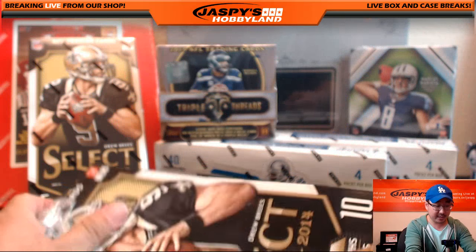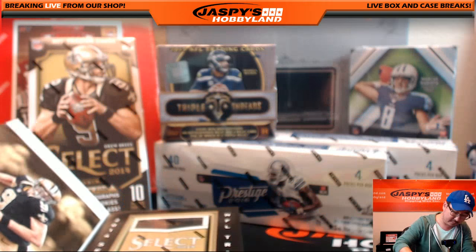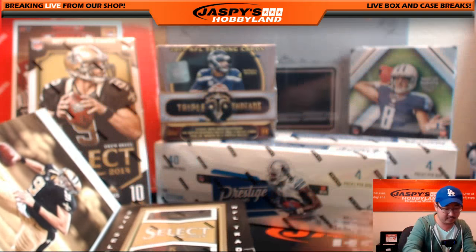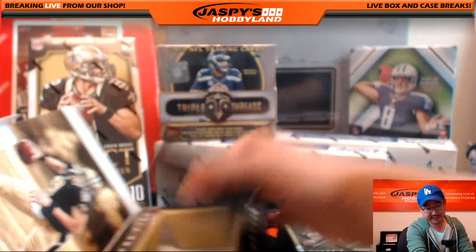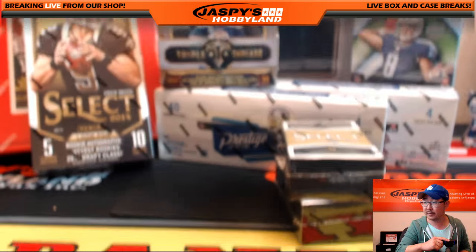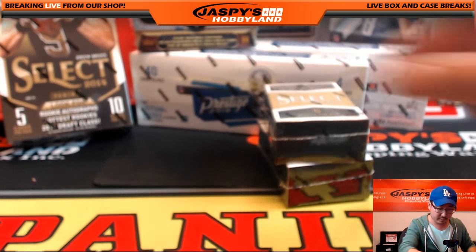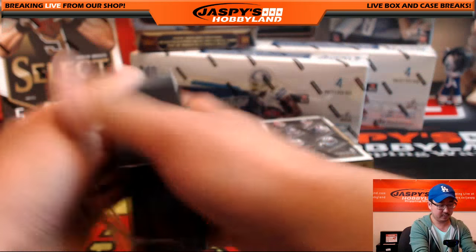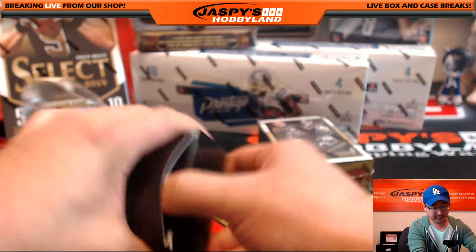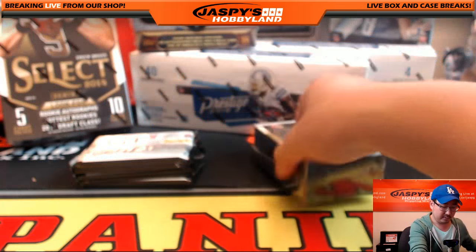Coming up next would be Flawless Baseball - a one briefcase random hit break, already filled up. And then we'll try to see what else we can do.